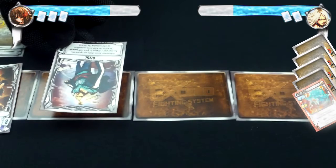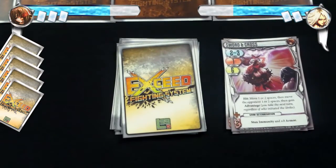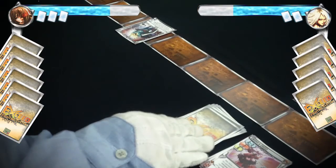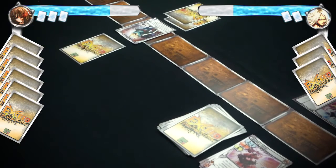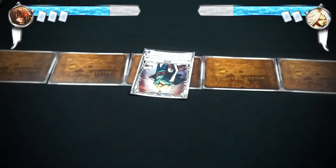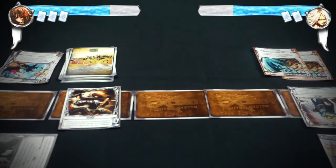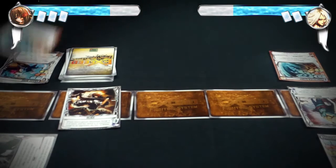Rhys uses the move action. He discards 1 ultra attack for 2 force and moves back 2 spaces. Alice uses another prepare action. Rhys starts another strike. This time he lays down 2 cards for an EX attack. Alice makes a wild swing by blindly taking the top card from her deck and placing it as her attack. On reveal, Rhys's EX attack, Sovereign Glory, is valid and he discards the extra copy.